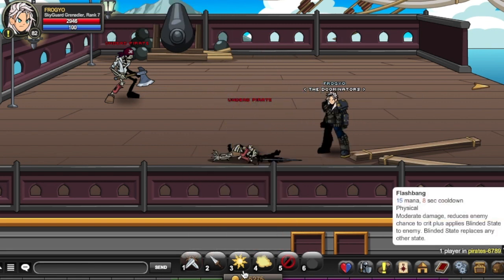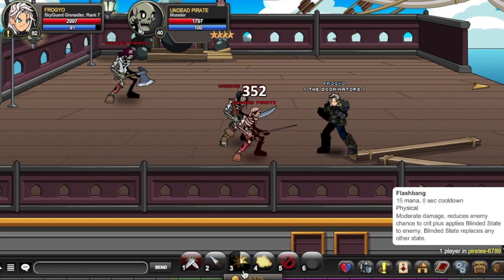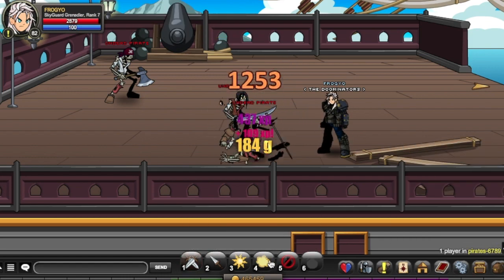So this skill is called Flashbang. It does moderate damage on a physical scale, reduces the enemy's chance to push, and applies the Blind state to the enemy. The Blind state just reduces the enemy's critical hit chance. So it applies the Blind state, and we'll see what each of those states does as we go through.